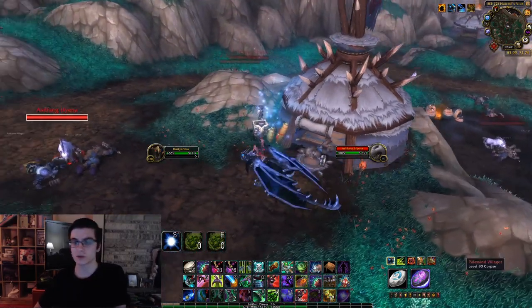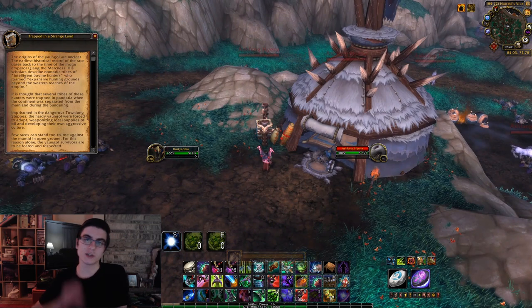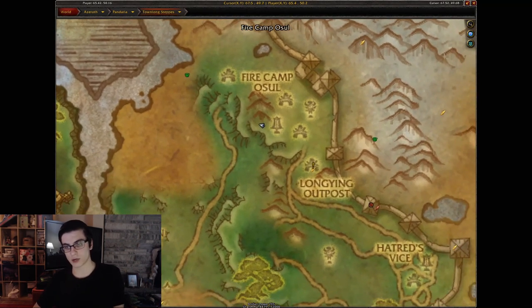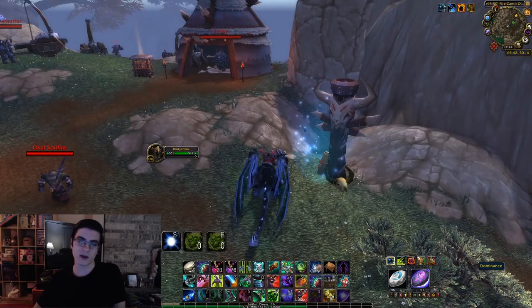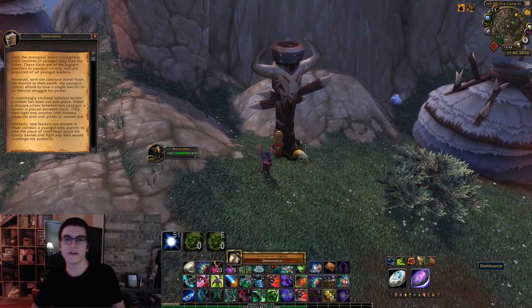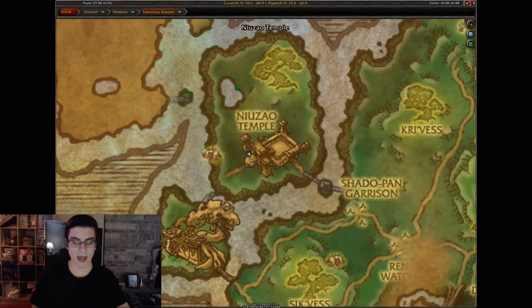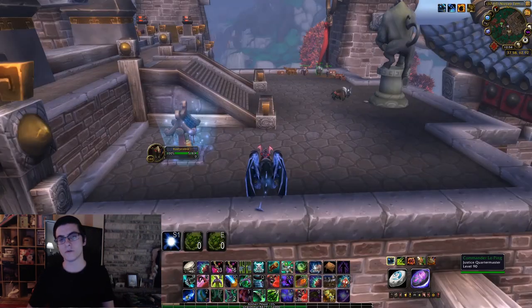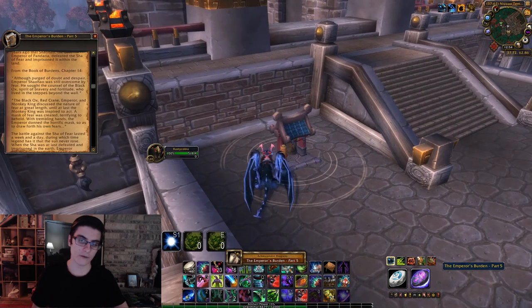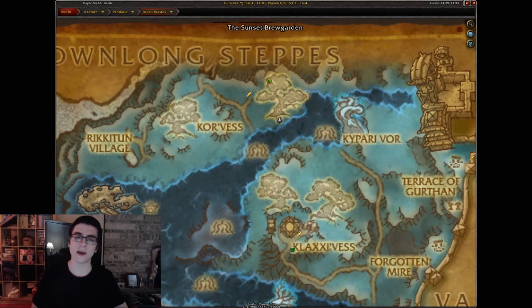We're going to move on to Townlong Steppes. Head over to the western or eastern end and over by this hut near all the hyenas you're going to have the Lost in a Strange Land scroll — go ahead and click that. There are only three in Townlong, so it's pretty quick. Second one is by a fire camp near a named mob by the totem — you'll have the Dominance scroll. The final one is near the old valor and justice quartermasters; right by this little shrine you'll have the Emperor's Burden Part Five.